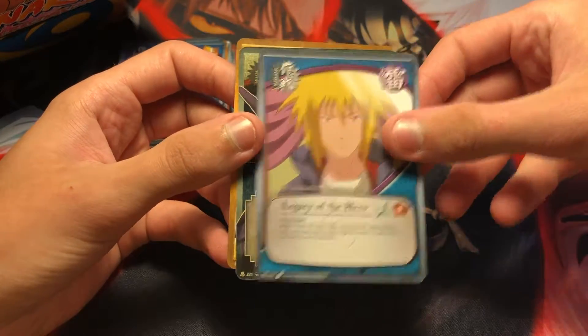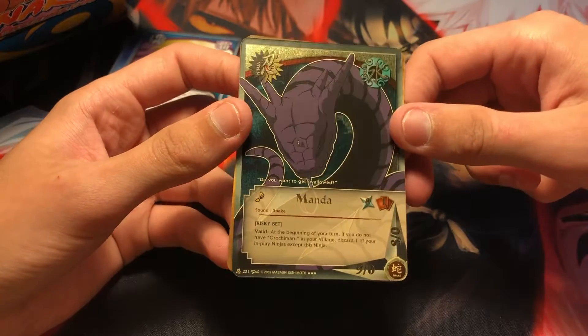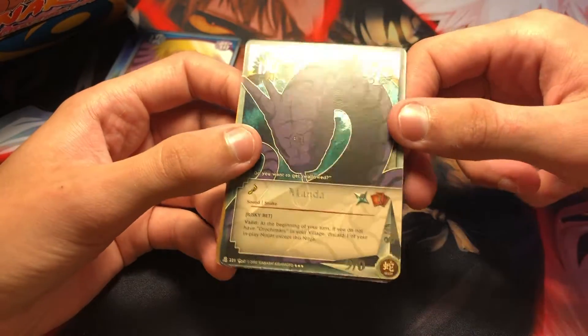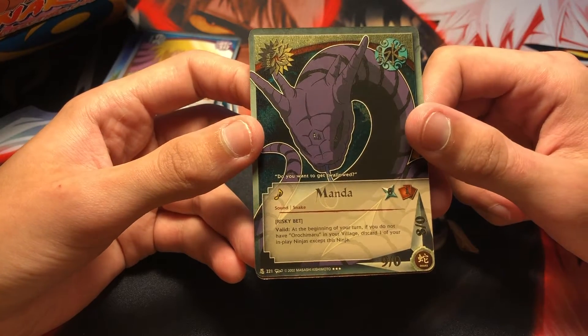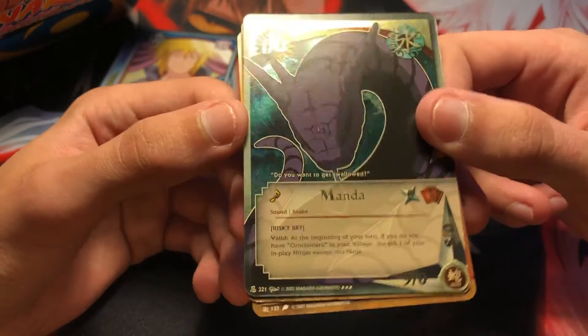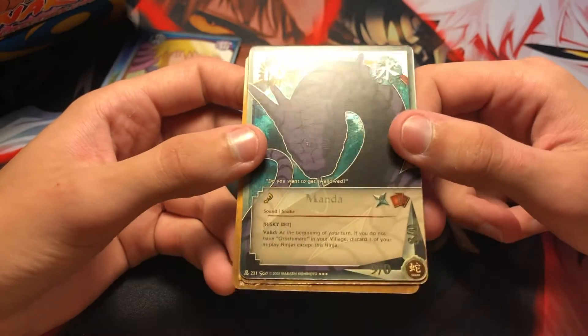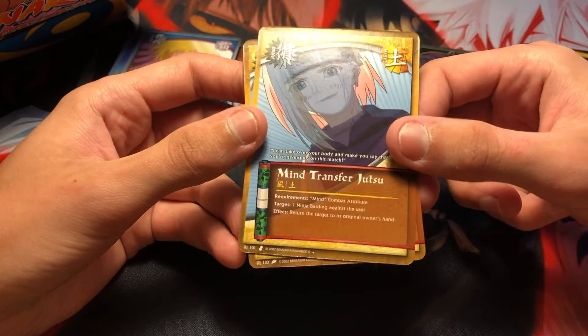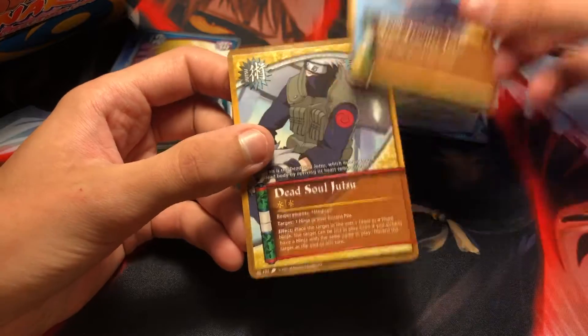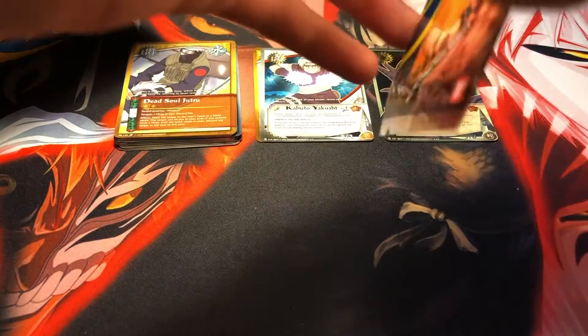Legacy of the Hero. Oh my gosh, we got a Manda super rare — that is awesome! That is really really cool, I love this card. The quote is 'Do you want to get swallowed?' That's awesome. You can actually see Orochimaru and Kabuto on there — they look like freaking ants on that thing but my gosh, what an awesome card. Really happy with that. Mind Transfer Jutsu and Dead Soul Jutsu. Absolutely love that Manda super rare, that is really cool. Let's keep this rolling and see what else we can get.